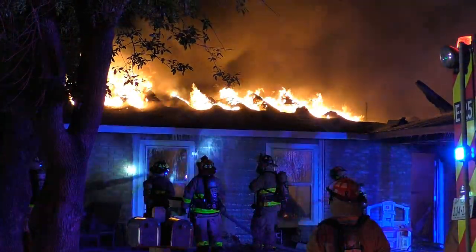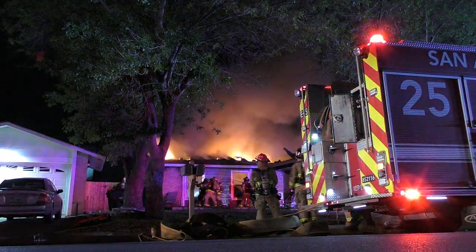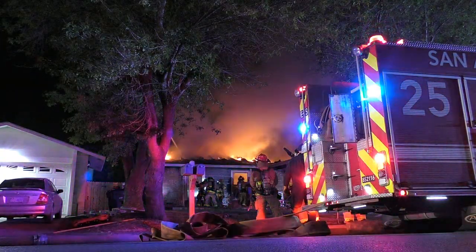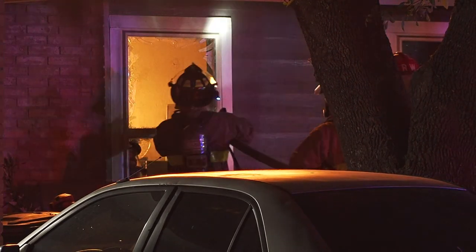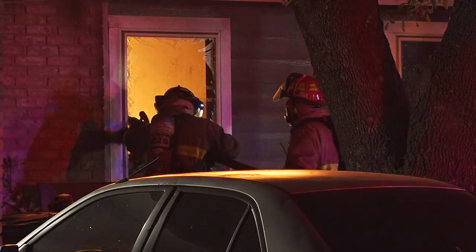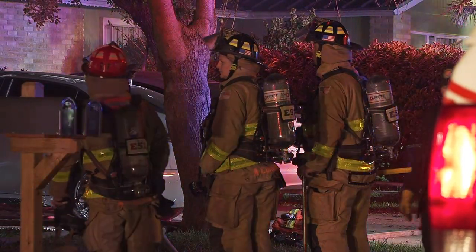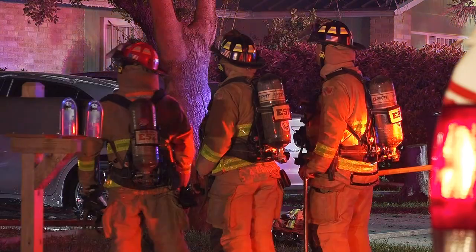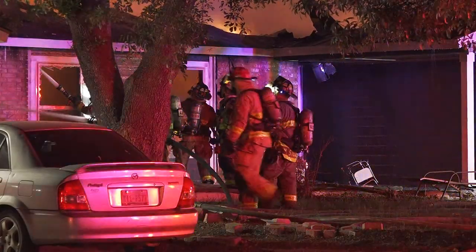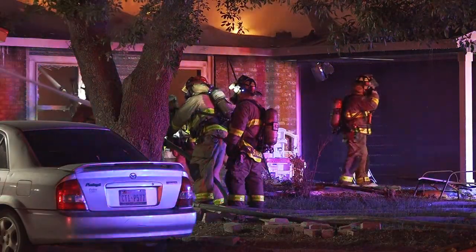Battalion 2 to Engine 36, go ahead. I understand you have Engine 36 on the Alpha side doing a quick hit, Ladder 36 protecting an exposure on the Delta side, Engine 25 running supply, and utility has been cut. Confirm. Engine 36 confirms: water on the fire, heavy fire on the Alpha side, hitting the exposure, fire through the roof — we need another company to help pull a line, hit exposures, and make our way interior. Battalion 2 received — I'm going to take command from out here. Battalion 2 has command.